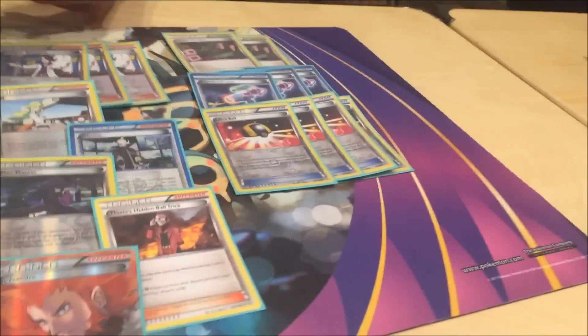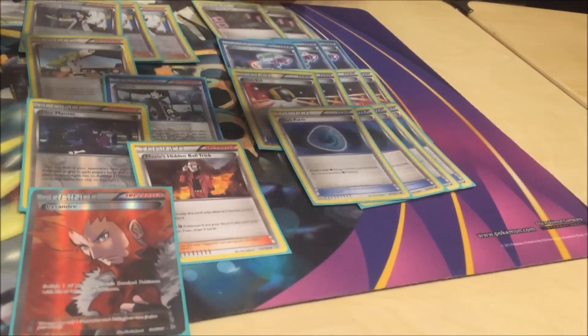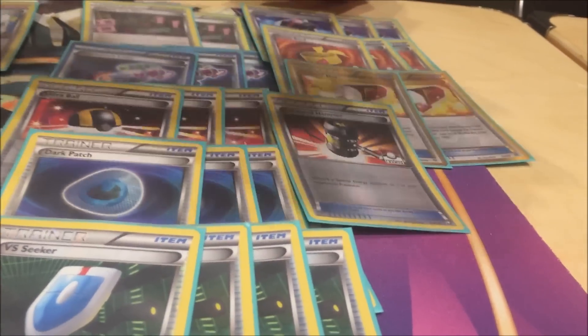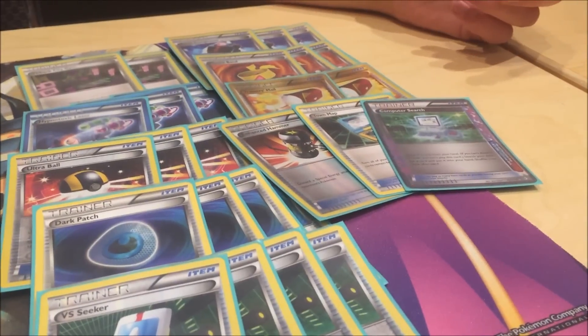Items: four Ultra Ball, four Dark Patch, four VS Seeker, three Battle Compressor, three Muscle Band, two Trainer's Mails, one Enhanced Hammer, one Town Map, one Computer Search. The Trainer's Mail, Enhanced Hammer, Town Map, and Computer Search really make this deck work and are strong against tech matchups. The Enhanced Hammer is really handy against Night March, when you see something sitting on the bench and want to get rid of it, or even the mirror match, because you can slow down their Yveltal.